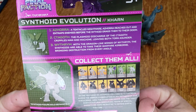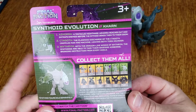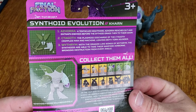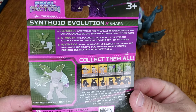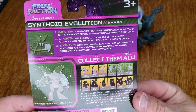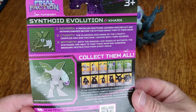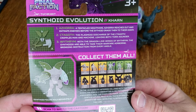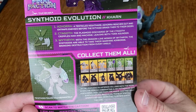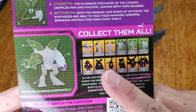It says on the back: one of the things is this tentacle thing, it's called the Azora — a tentacled nightmare. Azora reaches out and entraps enemies before the Synthoid drags them to their doom. And then there's the Synthogoth — the Plasmoid Discharge of the Synthogoth cripples man-machine, leaving both torn asunder. And the Witherum — with the dragon-like wings of Witherum, the Synthoids are able to make their warfare airborne, bringing destruction from every angle. Collect them all.